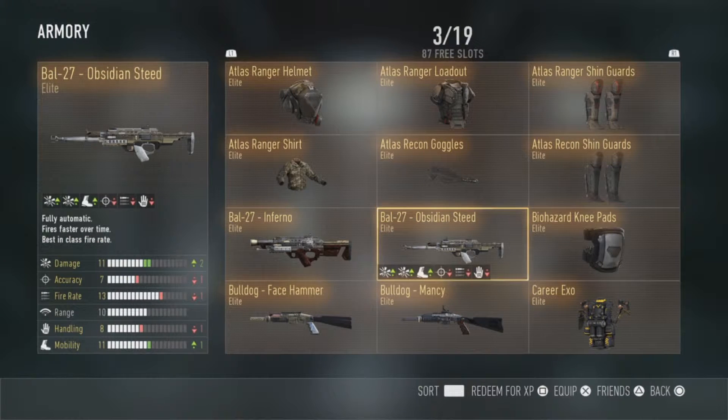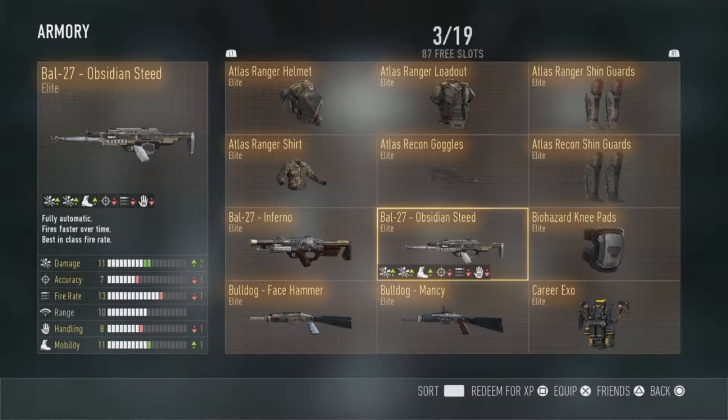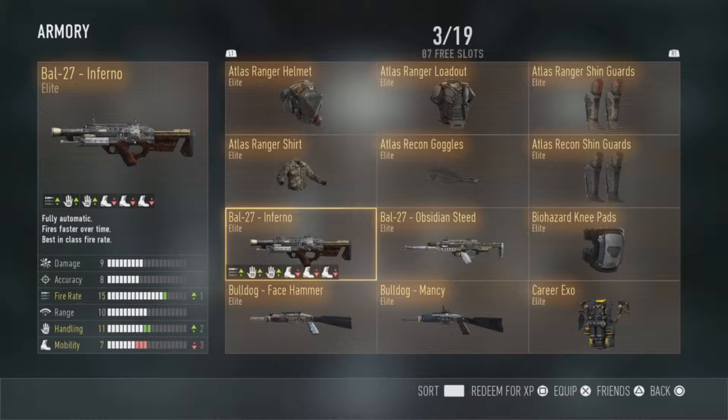We've got some gears — we've got our Inferno and our Steed. These two are my favourite, with Inferno probably taking the lead. Steed was brilliant, I got it right at the start of playing, but the Inferno is what I use mainly with a quick draw, possibly grip — I don't normally run grip but sometimes — extended mags of course, and maybe a silencer. Definitely that extended mag and quick draw.